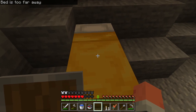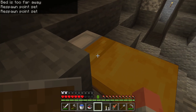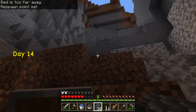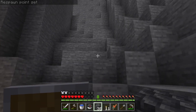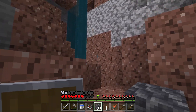We'll take a quick nap so that it's reasonably safe when we get up top. Now we're ready to get back up there. How are we doing on coal? Doing okay. I don't need all that rotten flesh — maybe we'll go give that to the villagers again.